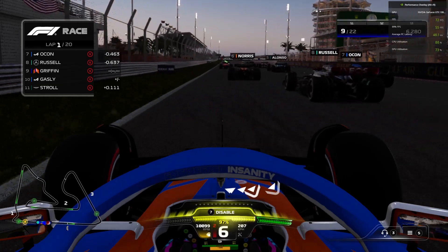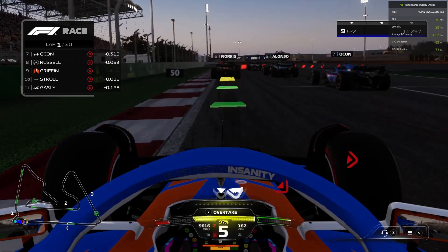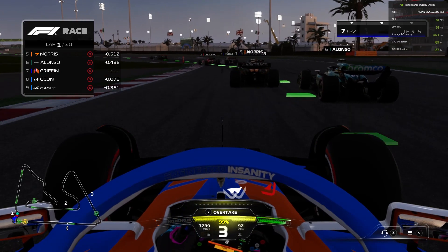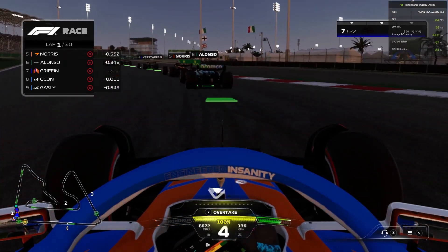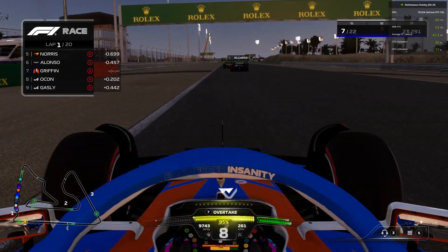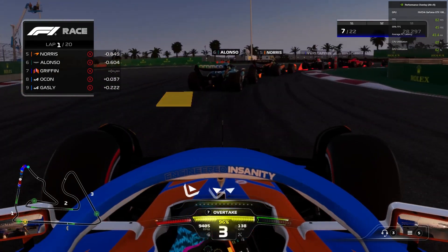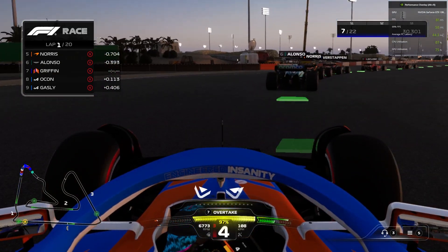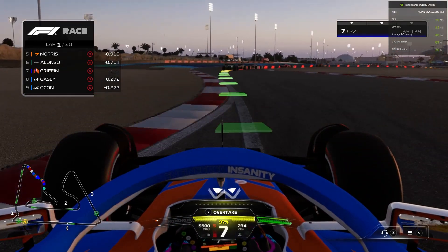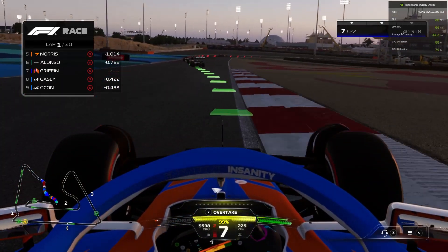We get a good start — we jump Stroll and get past the Alpine of Esteban Ocon as well. George Russell has a very bad start. Going down to turn one, we're on the outside line now, looking to attack the McLaren of Lando Norris. We can't do so, but we're up into P7. We're behind Alonso now, also defending from Ocon. Ocon looks at the inside, looks at the outside — we cover him off. Taking it nice and easy on this opening lap.